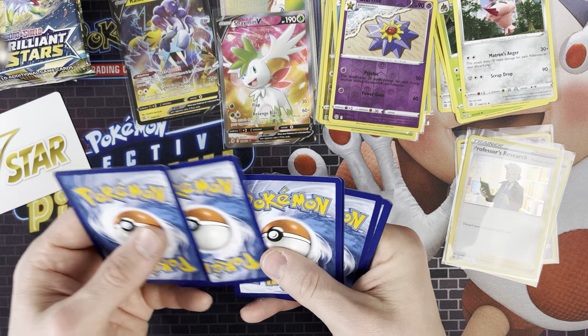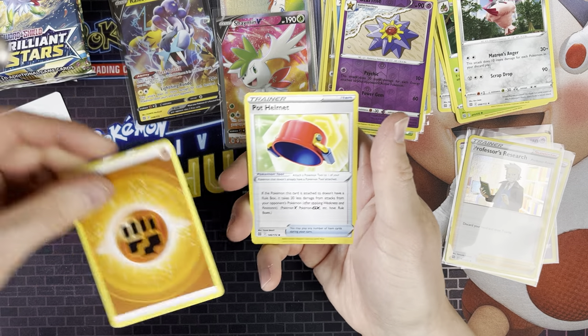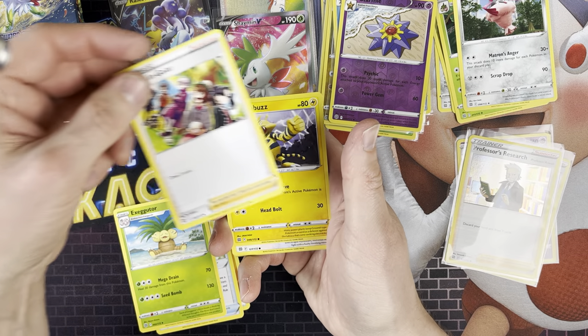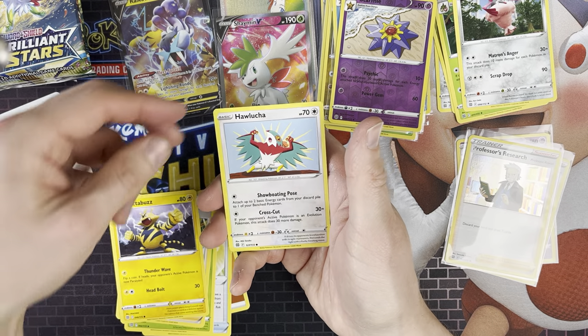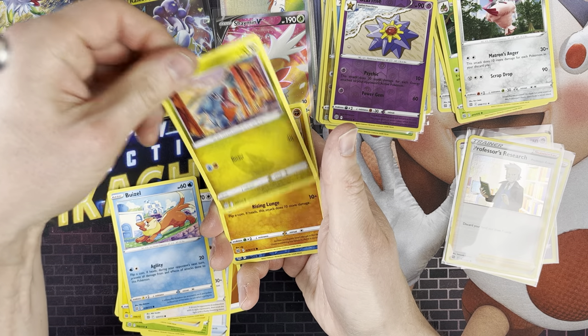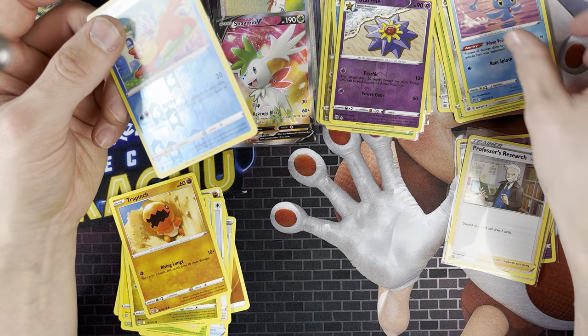Code card. So we've got Fighting Energy, Pot Helmet, Exeggcute, Friends of Galar, Electabuzz, Hawlucha, Bonsly, Gible, Trapinch, Bonsly again, and a Mantyke.